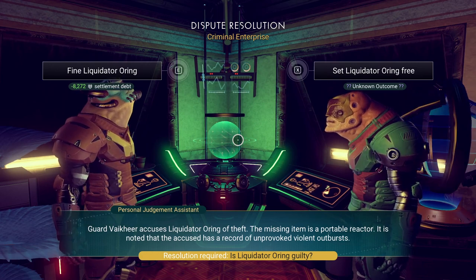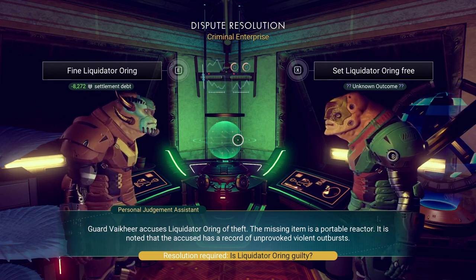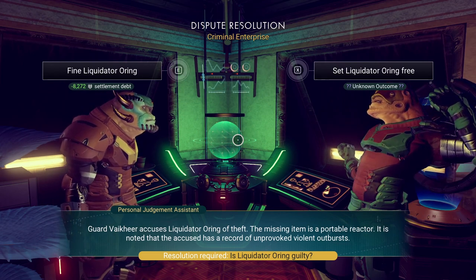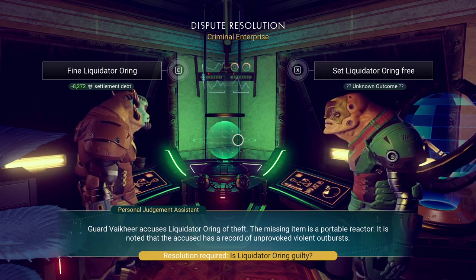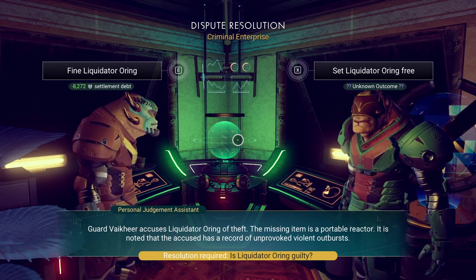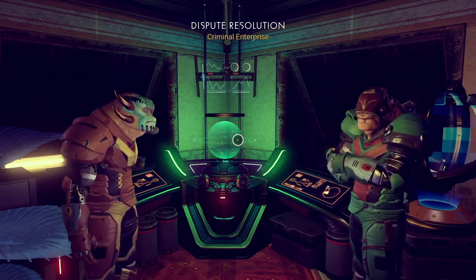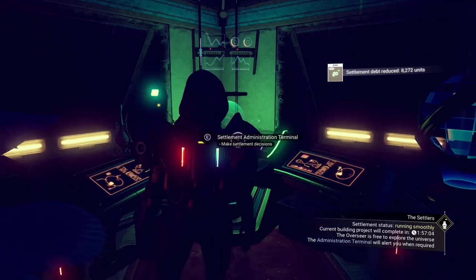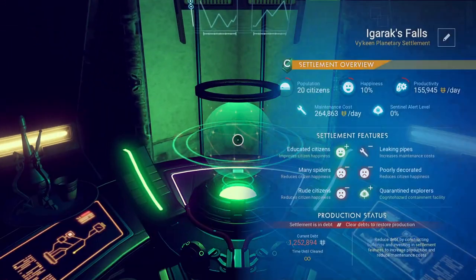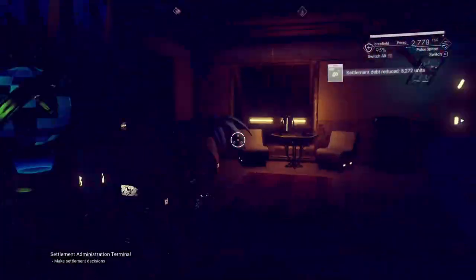The guy on the right has a history of violent outbursts; the guy on the left is accusing him of theft. If we set him free, it has an unknown outcome — ninety percent of the time you get a sense of foreboding in the settlement, because people lose trust with one another. So we're going to go with the fine, because we can't afford more problems. Our settlement debt is reduced, but we're at 1.2 million in debt — it's climbing because our productivity doesn't equal maintenance costs. Over time it'll get better.